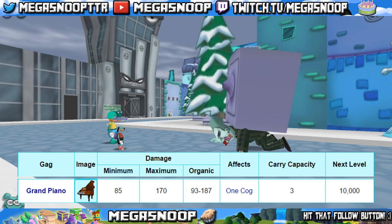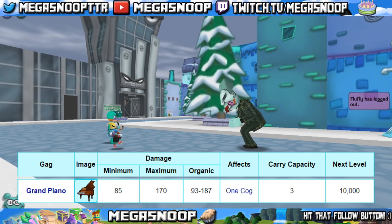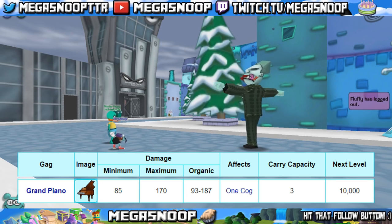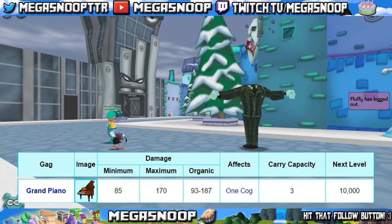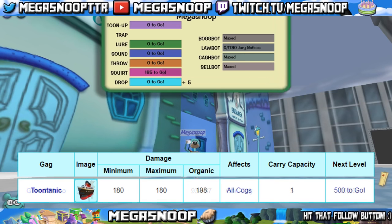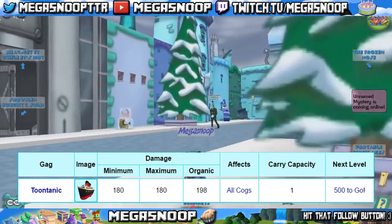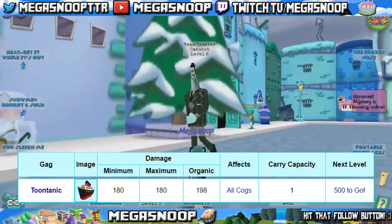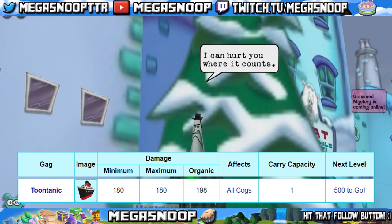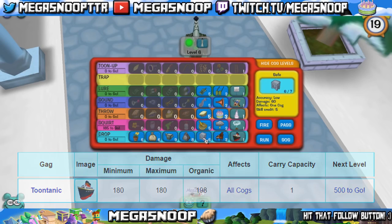The grand piano, the one that is different, will start at 85 damage and as you work your way up it'll eventually do 170 damage, or as much as 187 if planted organically. It affects 1 cog and on its own will take out a level 11. Finally, the level 7, the toontanic, will do 180 damage, or organically 198 damage, and this can take out up to a level 11 — or if it's organic and combined with a bike horn, can take out level 12s.